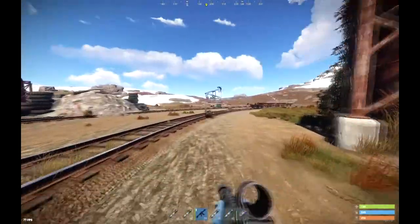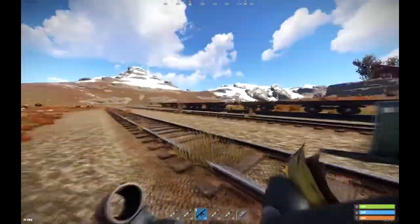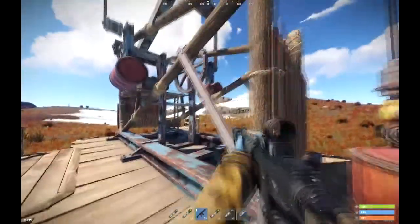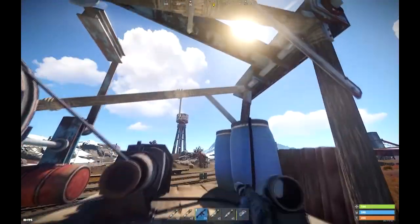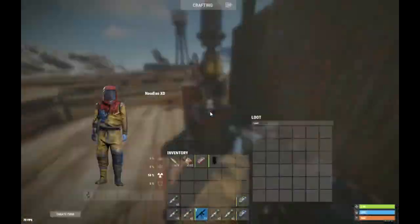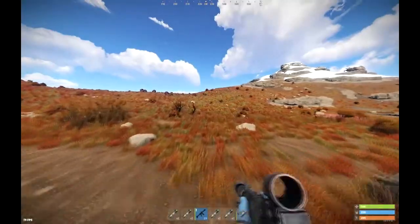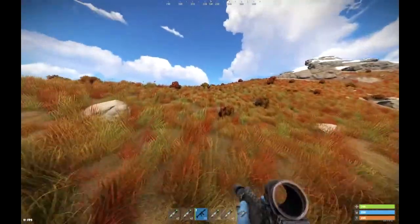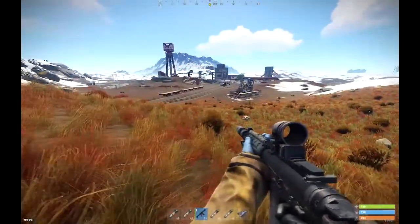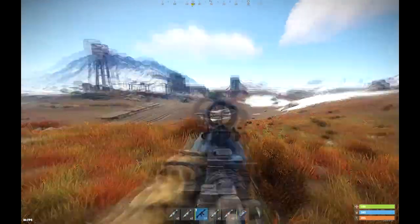There's also an oil derrick here which you can turn on. It's very loud — I'll show you how loud. It does give you quite a bit of crude oil though. Pop the fuse in, turn it on, and all the crude will collect here. As you can see, it's quite loud — you can hear it from a distance, so you've just got to be careful.